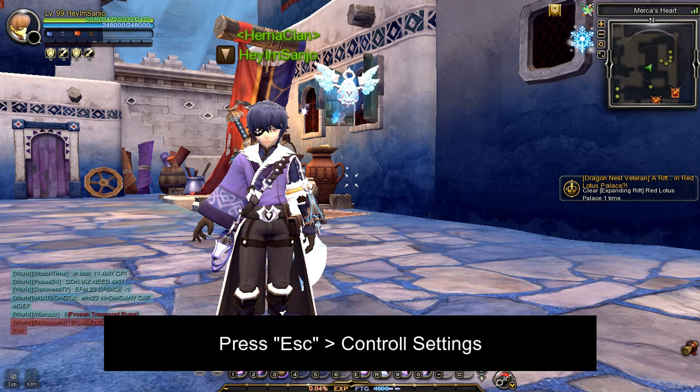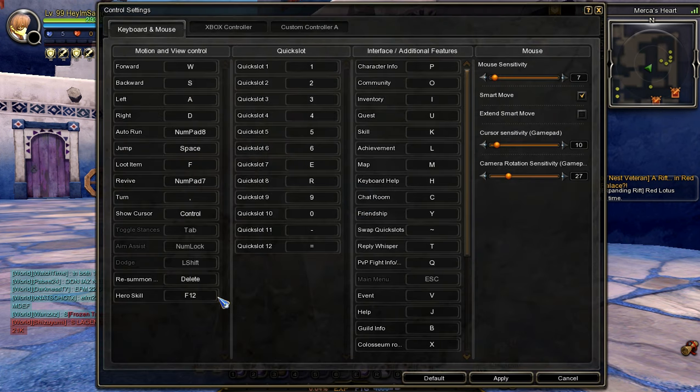To access the control settings, press the escape key, select control settings, and on the lower left of the window, you will see the hotkey setting for the hero skill. In my case, I've set the hero skill hotkey to numpad key number 5, and make sure to save your changes before closing the control settings window.